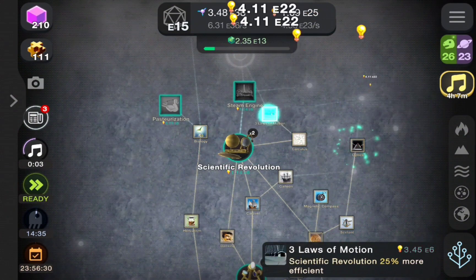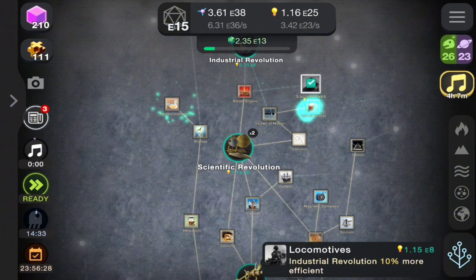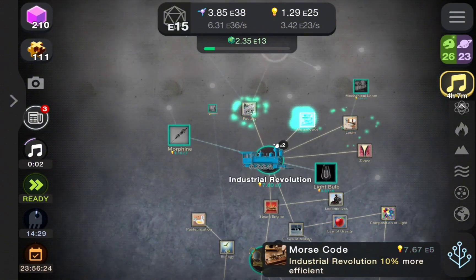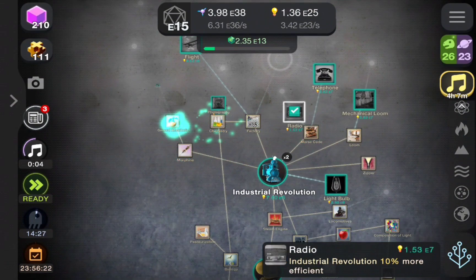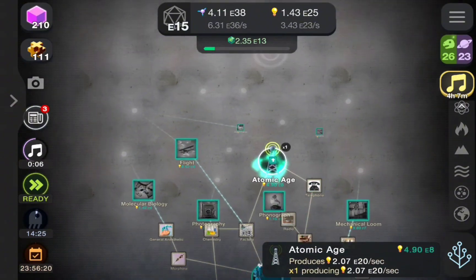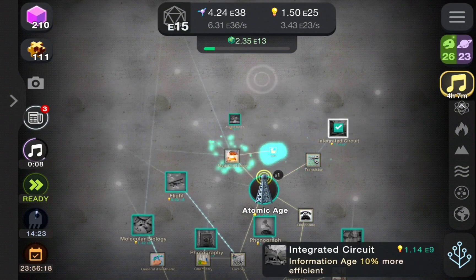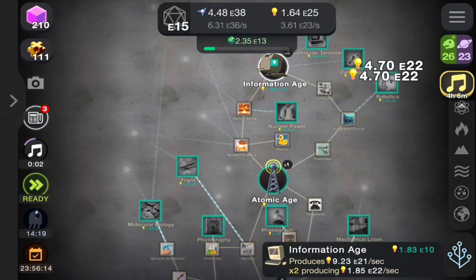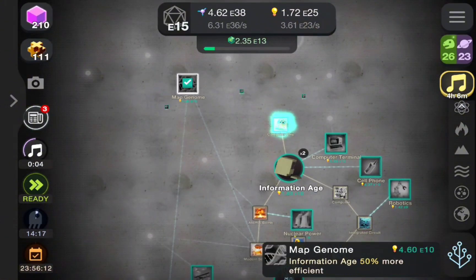Now we've made it to the scientific revolution, which is science stuff. I remember that you need calculus in some places but I don't actually remember it — I just upgrade the things that I believe need to be done. Here we made it to the atomic age, and the one following it is the information age.